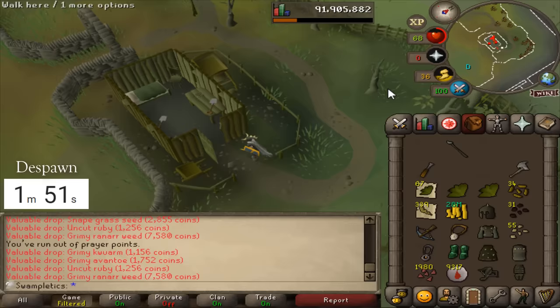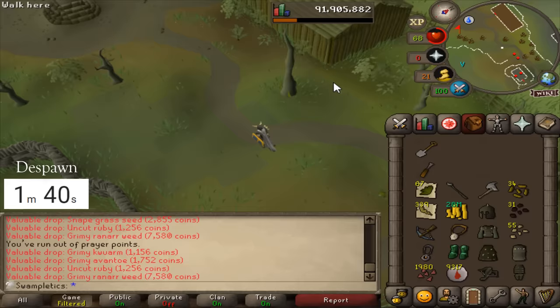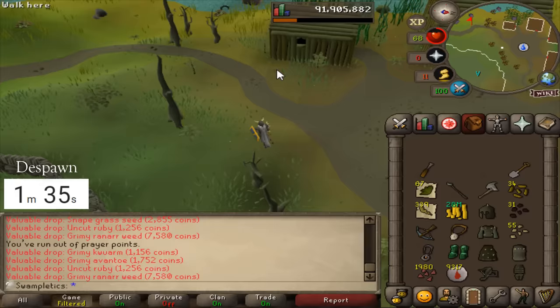I'm grabbing a spade and hurrying back — I'm always so paranoid about the clue scroll despawn. Obviously I'm still going to attempt my 2.2% completion chance; it would be a waste not to. I'm ready for anything, whether we get a third clue or not.